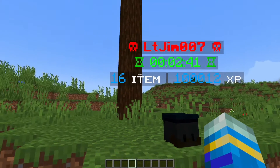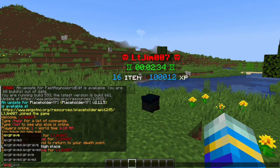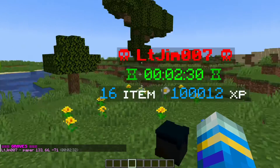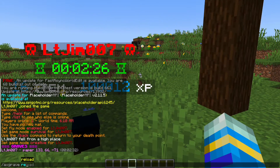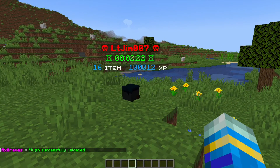The grave shows two minutes 42 seconds, how many items and how much XP will be collected. You can do /axegrave list to list all graves and how long is left plus their location, and you can also do axegrave reload if you've made any changes in the config file, which is where we're going now.